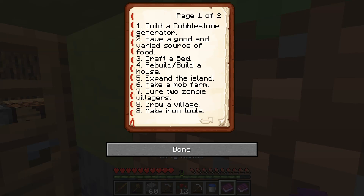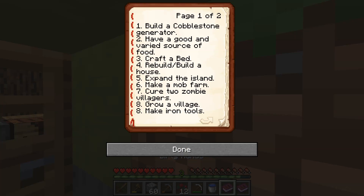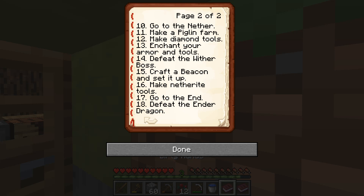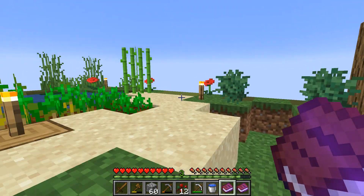Oh, I read the wrong book — that was the truth, not the dirty hands one. The task list reads: build a cobble generator, have a good and varied source of food, craft a bed, rebuild and expand the island, make a mob farm, cure two zombie villagers, grow a village, make iron tools, go to the nether, make a piglin farm, make diamond tools, enchant your armor and tools, defeat the Wither boss, craft a beacon, make netherite tools, go to the End, and defeat the Ender Dragon.